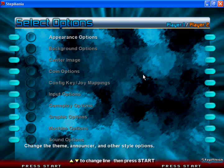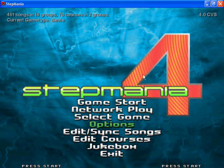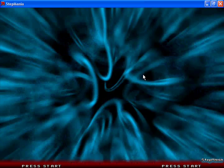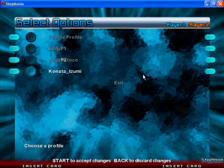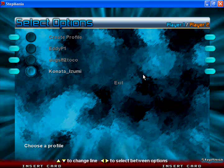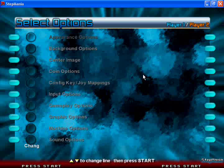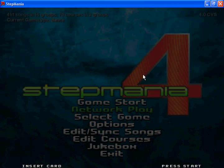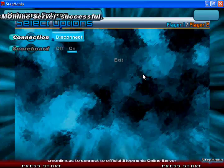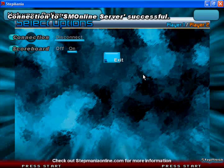After you've made up your account, open Stepmania, go to the options, go to profiles, and make a new profile with the exact same name — that's case sensitive too — as the one you made in your online account. This is mine. Then exit, go to network play, connect, and you have to go to smonline.us here. And now you're connected to the server.